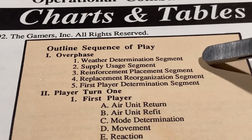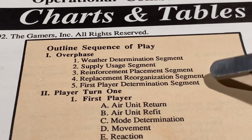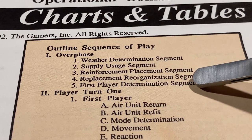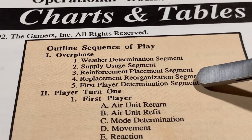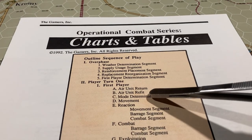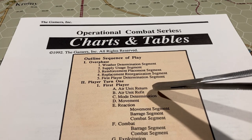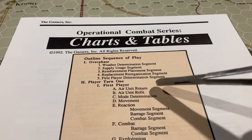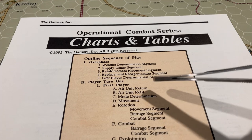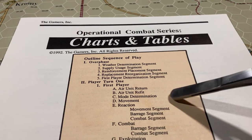We don't just add things in freely — the smaller campaigns tell you what gets added and on what turn. The replacement and reorganization segment we haven't talked about yet; it's probably coming in the last scenario. Then the first player determination segment: we roll to find out who goes first, so it's not always Germans first then Russians — it'll change. In player turns one and two, air unit return and air unit refit are being added into the game now that we're dealing with airplanes and air bases.